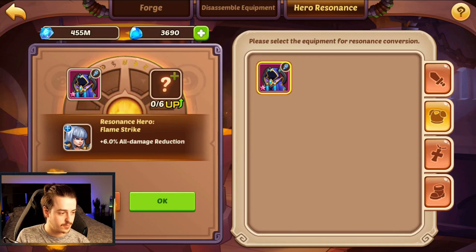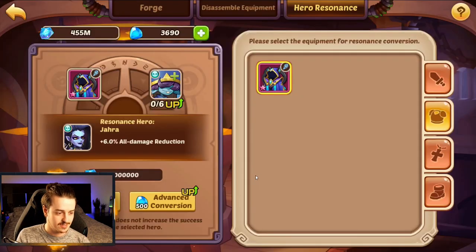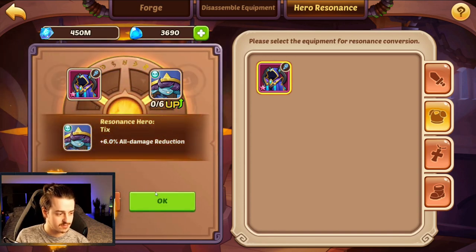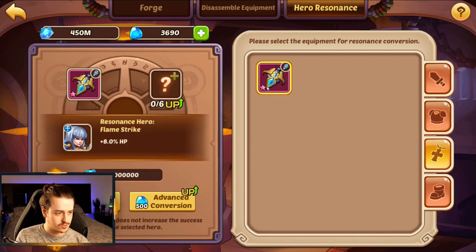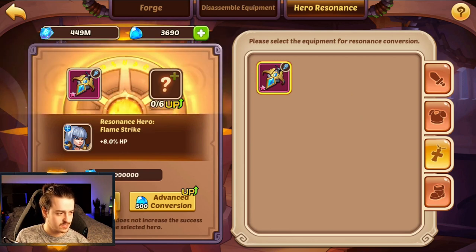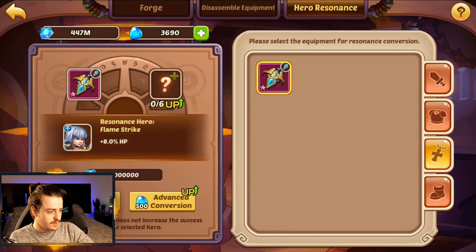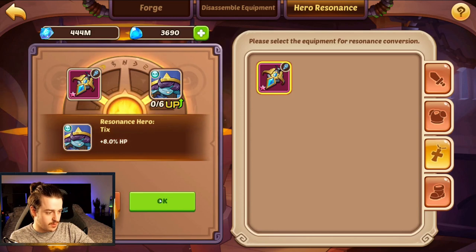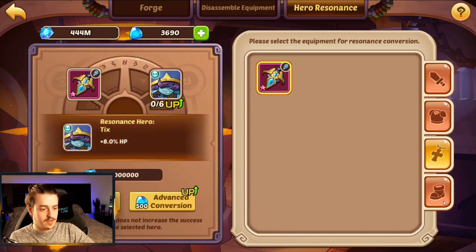Let's do the exact same thing on the chest piece — resonant convert. I'm going to put Tix in the corner just because I want him to show up. And there we go — magic. That's another 8% HP that Tix will get when wearing this item. Now for the necklace, let's just convert until Tix shows up. Aiden — no thanks. Mim — pretty cool, first time Mim's popped up actually. I'll put Tix in there — oh, there you go. And that's another bonus for Tix when he's wearing that item.